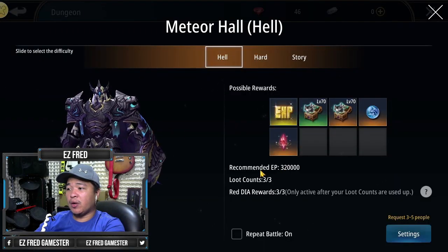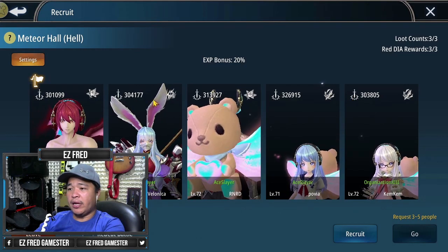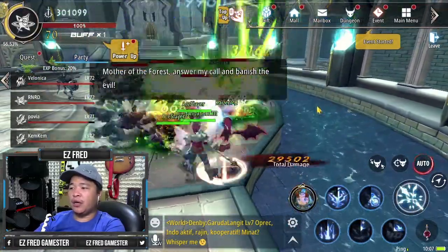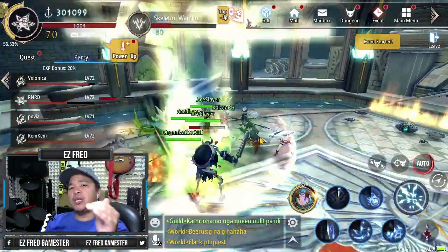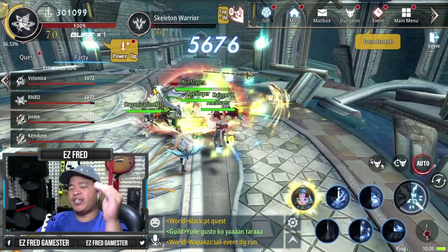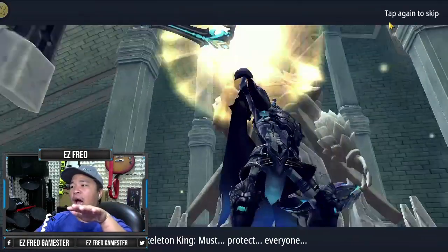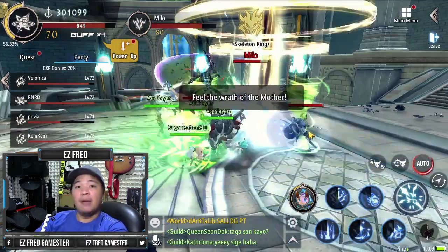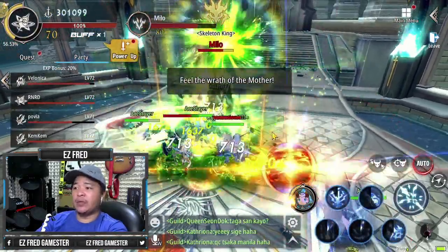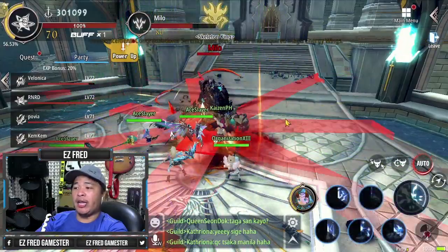Make sure that you also check what the required EP is — it's 320k. Let's check the EPs of our teammates; most of us are right around 300k, so that's just fine. Make sure to use the special skills of your Eidolon as often as possible. Watch this video up until the end to find out how long it will take us to finish all of our quests. In higher dungeons like this, make sure that you dodge the boss's special skills, because you're gonna die pretty easily if you don't. This is the part where you shouldn't be going AFK anymore.